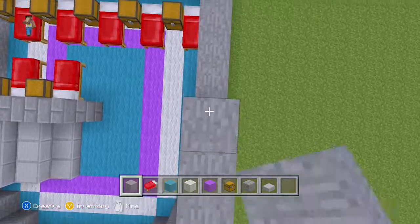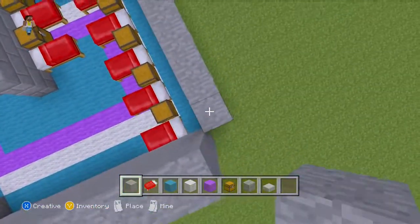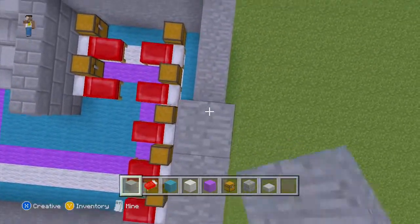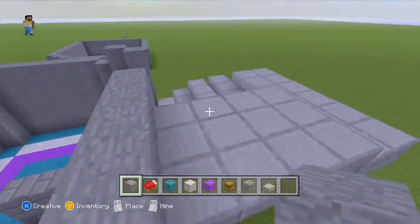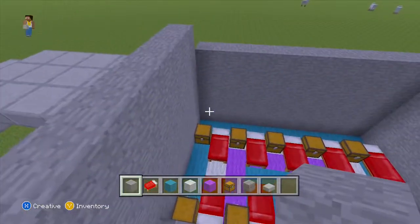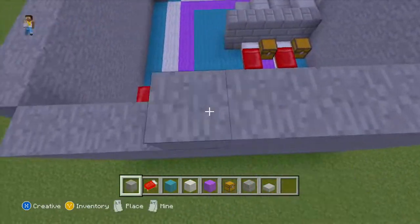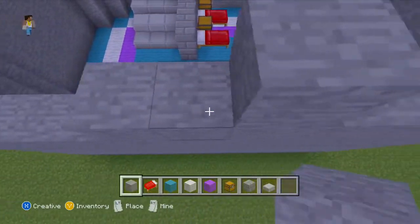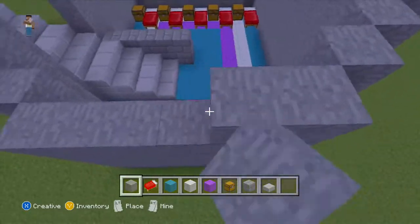So far it's looking nice — this spawn point. When somebody joins in, they'll come here and sleep. Then when they die, they'll just pop back here again and walk across the spiral stairway that comes outside, go to the shop, then the spectation room, and then the actual entrance. Hopefully this will look pretty nice so you guys can have a nice Hunger Games map for you and your friends to enjoy.